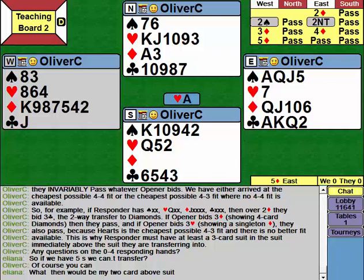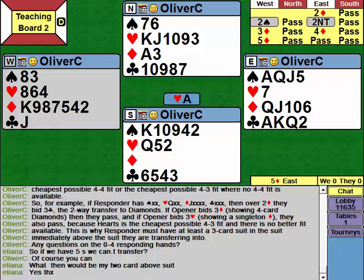It's more complicated if you use the two-way transfer. Responder is totally in control if you use the two-heart relay: the relay is used, opener shows their range and where their singleton suit is, and responder then decides where they want to play. If you're not sure, bid two hearts — you're not promising anything and you're in control.